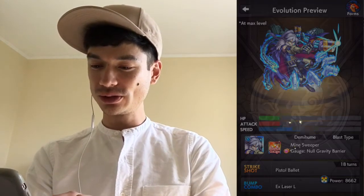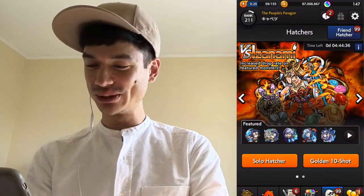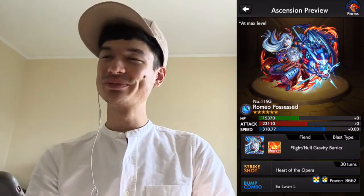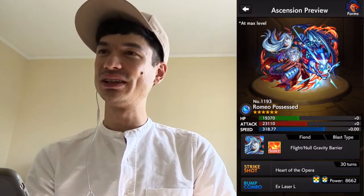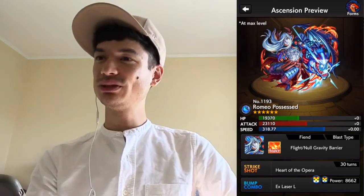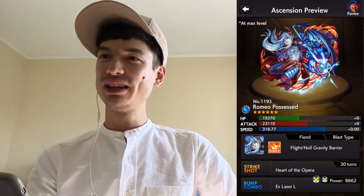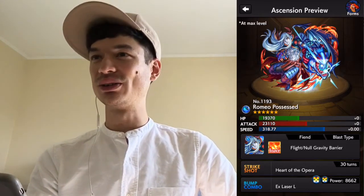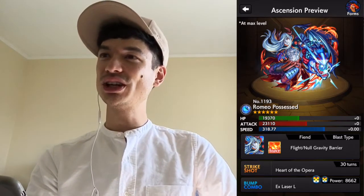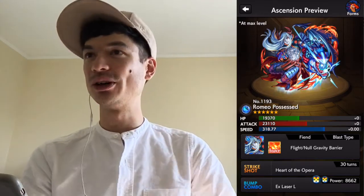Next up, Romeo. Here's the evolution version. He's pretty good, but most people are going to go for the ascension, which I do too. He's got flight, null gravity barrier, so he can get around the gravity barriers. He is also a blast type, so his X laser does a lot of damage. But his stats are much better than your average blast type, so he's pretty great. And then he also has a chain meteor strike shot, which is really good on the second to last boss stage.